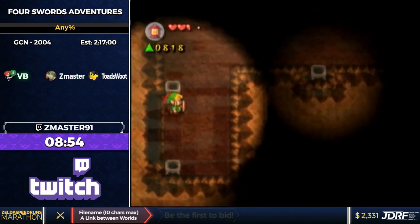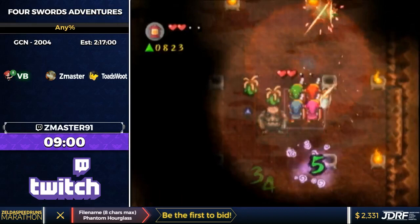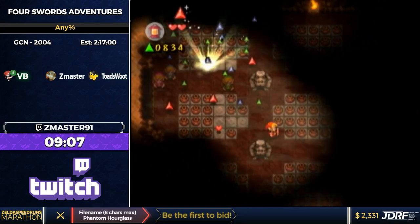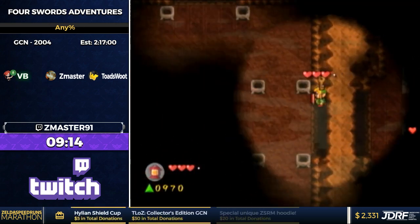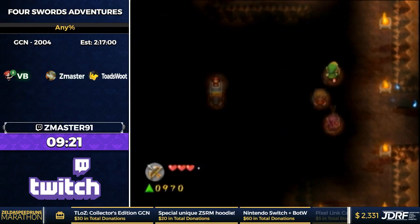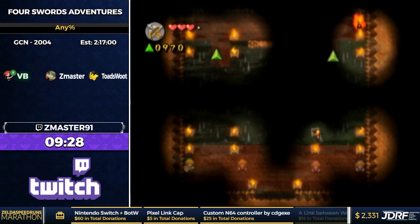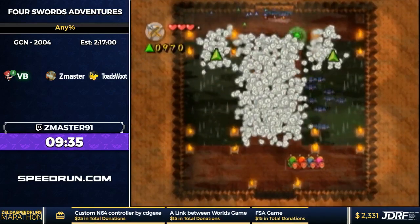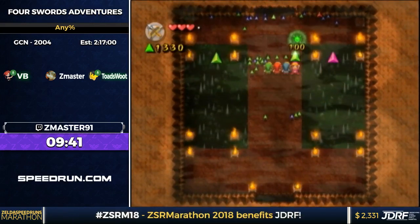This is a trick called Formation Menu Roll. If you buffer a formation menu — the intended way to use formations — frame perfectly, you can carry your roll momentum through certain actors, which lets you go through objects. It didn't save a ton of time there, but there are going to be some FMC rolls later that save a lot of time. There's also a regular FMC which is not frame perfect, where you just call the links over and buffer — you'll see that in the next level.